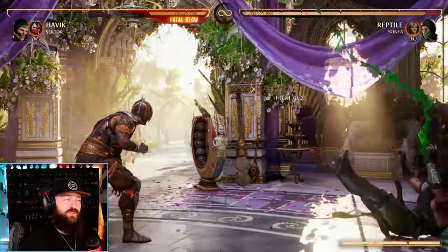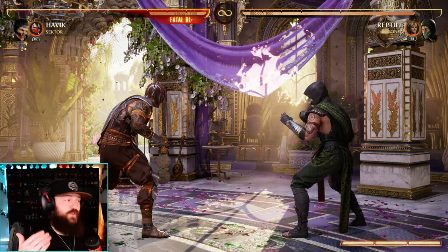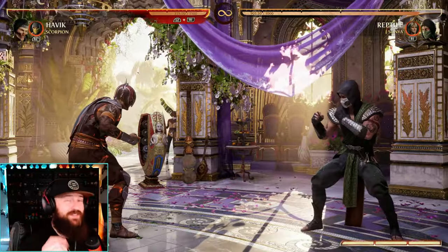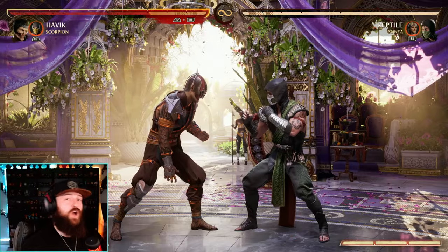Havoc's standing 4 now recovers 1 frame faster, and standing 3 also starts up faster, so Havoc is just a bit quicker overall. His 4-1-3 also got a buff — it recovers 15 frames faster and has 10 less frames of block stun, so now it's easier to combo off of.